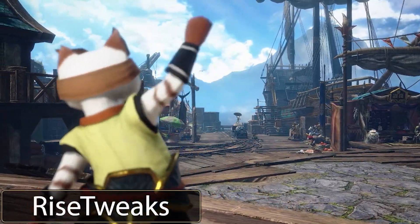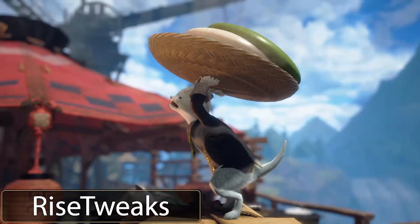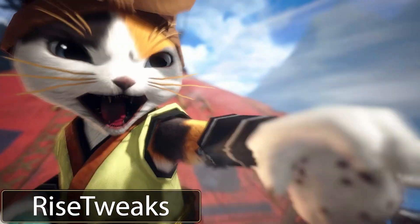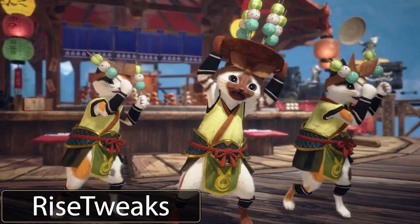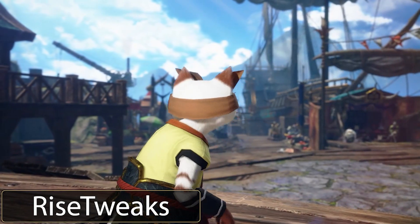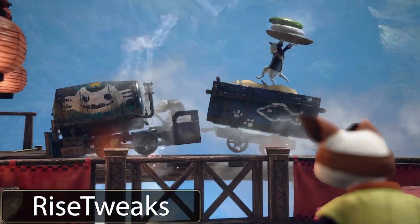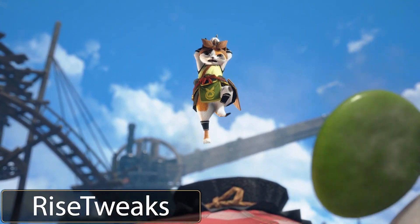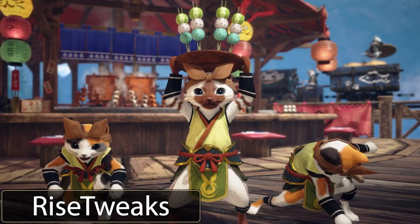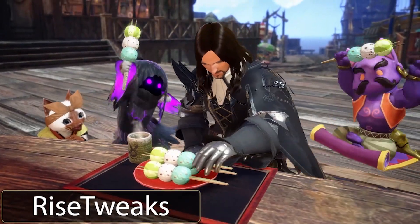For the next mod we have Rise Tweaks, uploaded by Mistress Ashaya. The mod description states it unlocks the frame rate cap in cut scenes, can set your image quality higher than 150%, allows cut scenes to be viewed without the 30 fps cap, automatically uses your in-game frame rate cap settings, and forces the game to use a custom image quality scale instead of the preset in-game options. It's most noticeable during the meal cut scene — I'll show the regular cut scene and then switch to the uncapped version, and it's a huge difference. If you like watching any of the cut scenes or are playing through the game, I would definitely recommend this mod because it'll make cut scenes look a hundred times better.